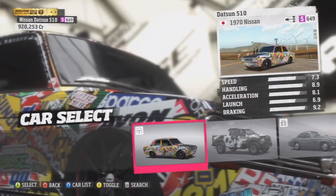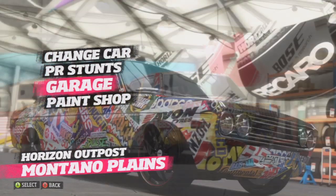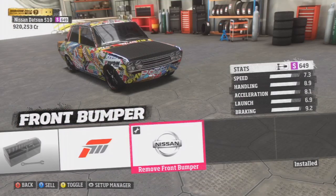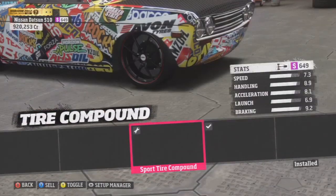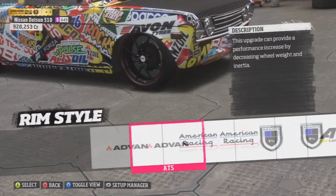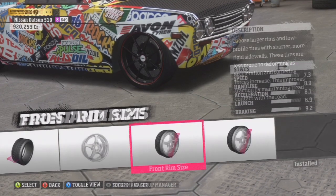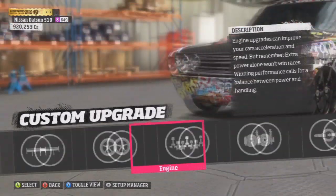What's up guys? I'm bringing you the 1970 Nissan Datsun 510. This car is incredible for drifting — it's probably one of the best in the game. It was known for being a really good drift car in Forza 4 and Forza 3, and really known for being one of the best drag cars because of its fast acceleration and incredible top end speed. In this game, I got the top end speed to 222 miles per hour. I'll be making a separate video to show you guys that, which will be the fastest tune of this car. But here's the drift tune.